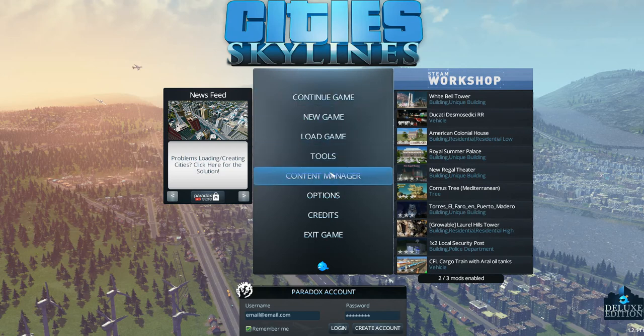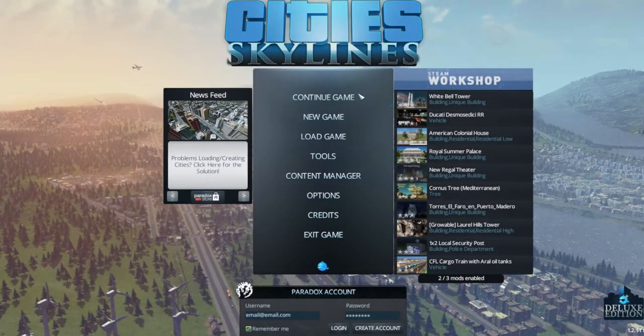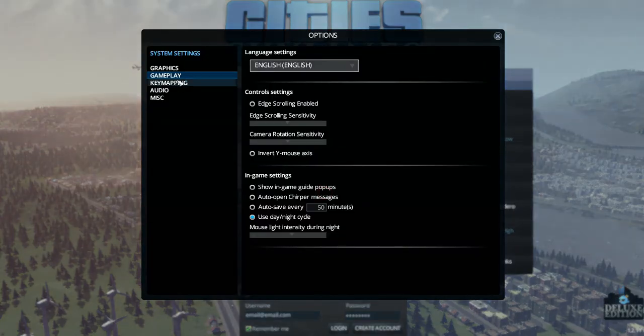First, go into Options and turn the day and night cycle off. You go into Options — six from the top is Options. Click on it. Go to Gameplay, which is the second choice down. Click on that. Down in Gameplay at the bottom, you'll see a thing that says Use Day/Night Cycle and it'll probably be lit up. Click it so it isn't.